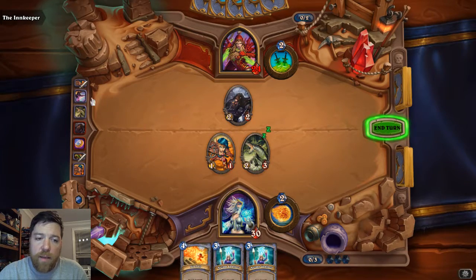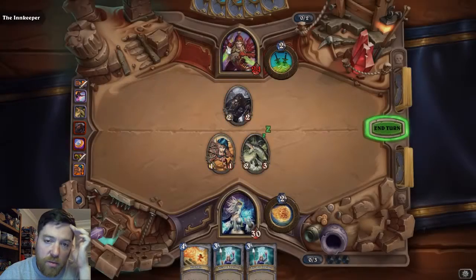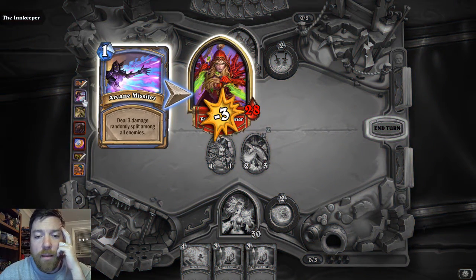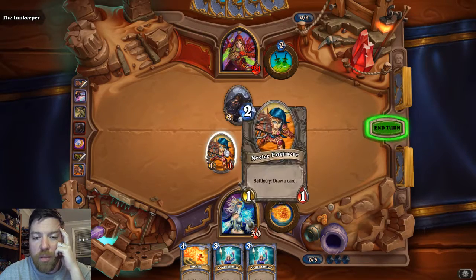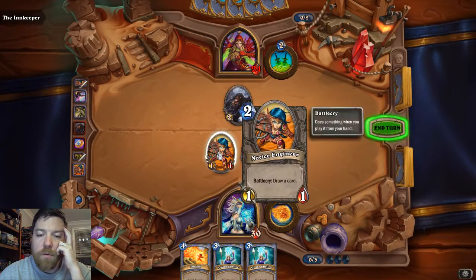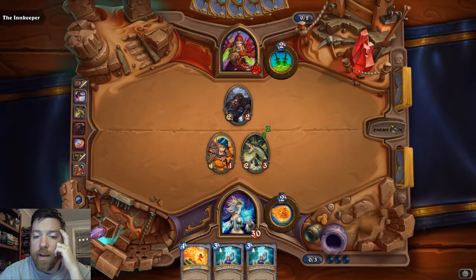What I wanted to see happen there was Arcane Missiles — it randomly splits among all enemies, including the character itself and all minions on their side. We got unlucky and all three went into the hero. Two into the Rifleman would have been great, one would have been okay. Because nothing went into the Rifleman, there's no use throwing our Engineer away just yet when we can get another point of damage into the Rogue.